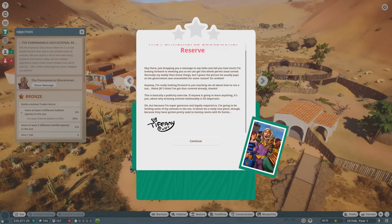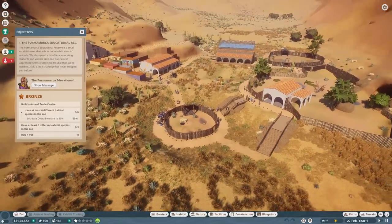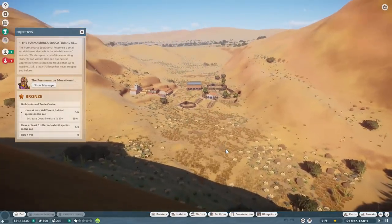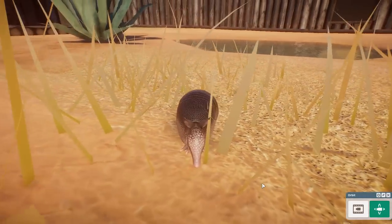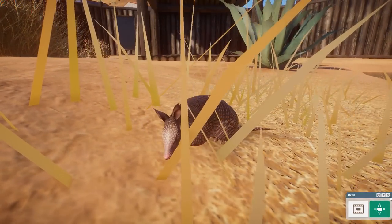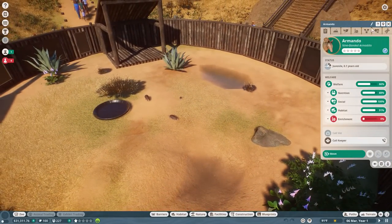'Because I'm super generous and legally required to, I'm going to be lending some of my animals to the zoo. It better be a really nice place though because they've gotten pretty used to having rooms with en-suites.' Oh boy! That's Tiffany — the woman who actually happens to own a bunch of the animals she's now donating to this teeny tiny zoo. My goodness, look at her — oh no, they have a baby already!